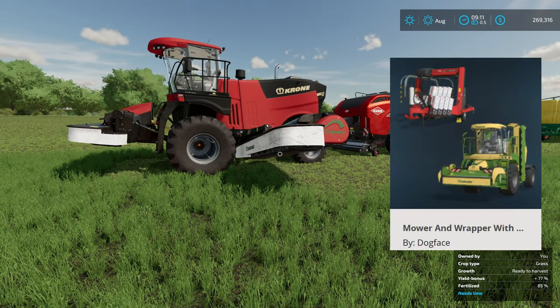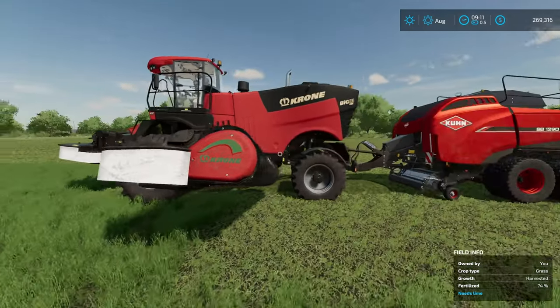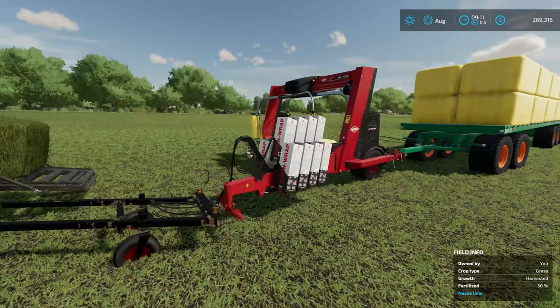The first one is going to be the Mower and Wrapper with Hitch — that's your Krona Big M450 right here. You can customize this thing in just about any color you want, and this wrapper right here also comes with it.